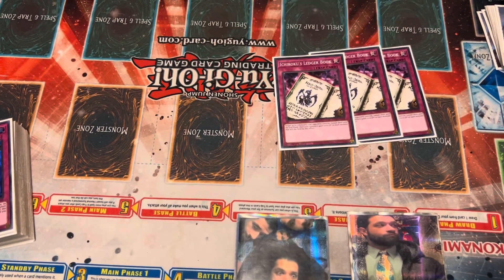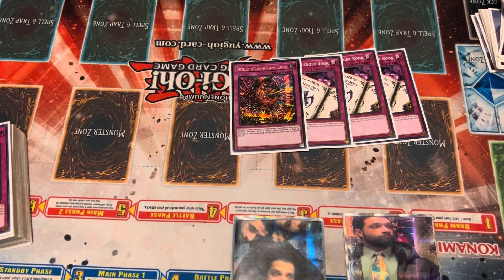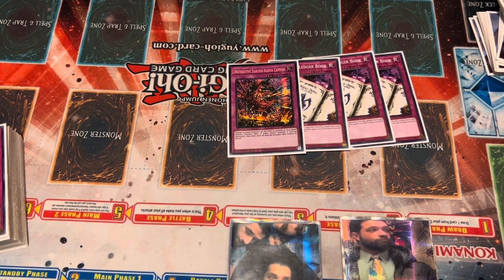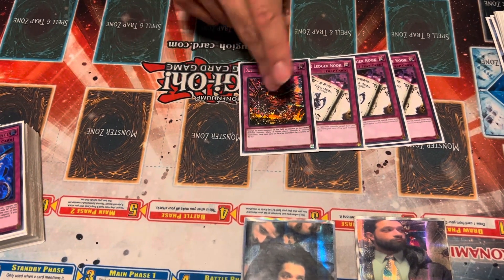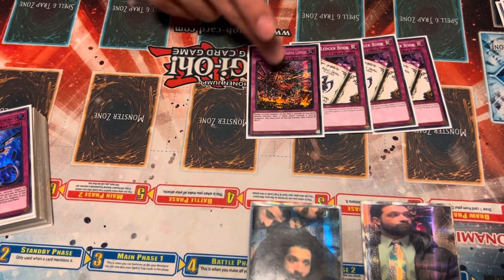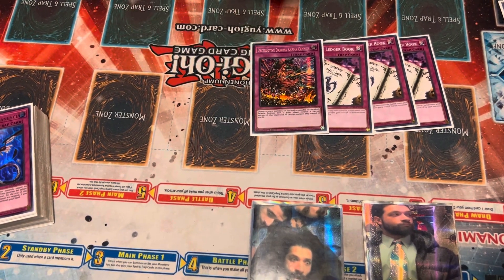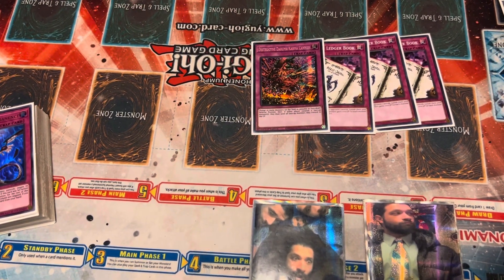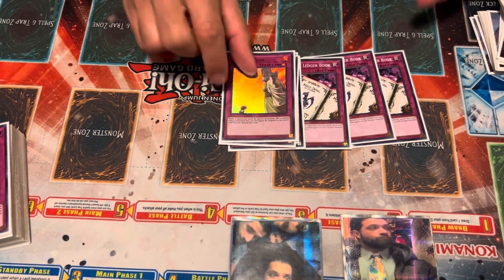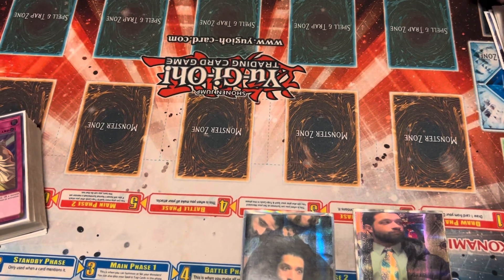Ichiroku's Ledger Book is really good in Altergeist specifically, and it's a trap card which can trigger Multifaker. Then the one Daruma Cannon — also reprinted in the Megatons, and I unfortunately only opened one. I'd probably play two of this. It sets everything on the field, and then anything that was not set gets sent to the Graveyard, so it's pretty powerful. And then finally, Solemn Strike. You're not Altergeist without Solemn Strike. I was considering playing Rivalry of the Warlords, but I don't feel like that's very strong in this format.